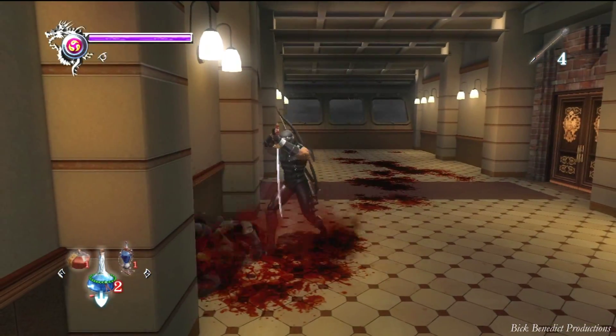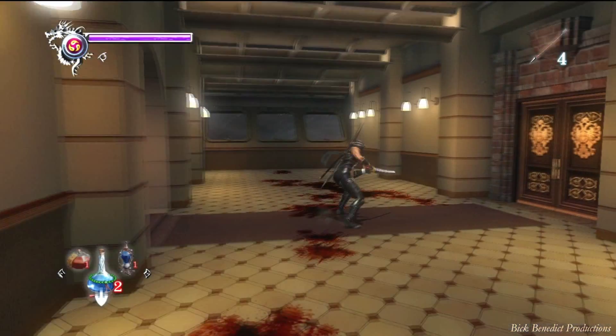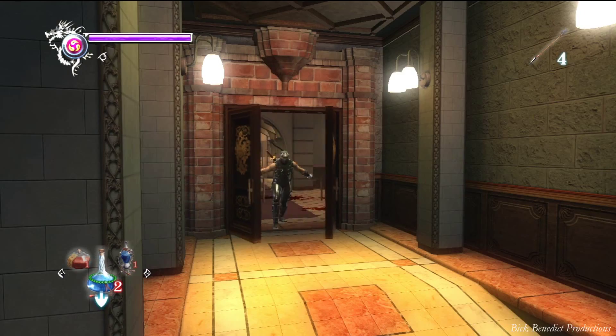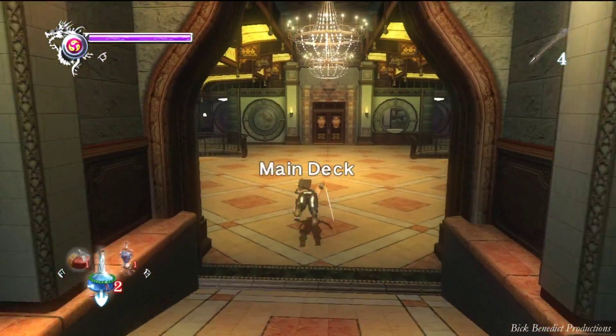Once all these enemies are cleared, you're going to get an item — the Wing Key. Now we're going to be able to access this door here. There are going to be some more enemies over here. I also grabbed that scroll there just because I wanted it out of the way.